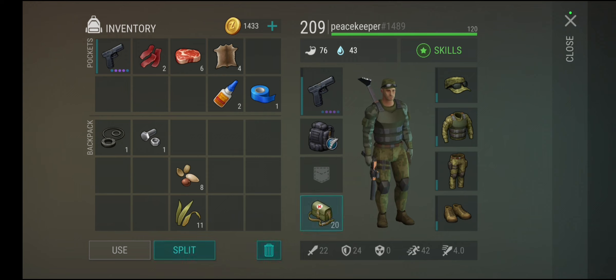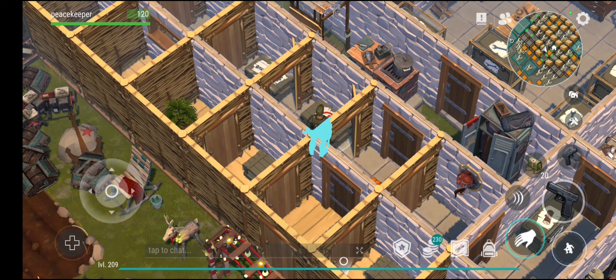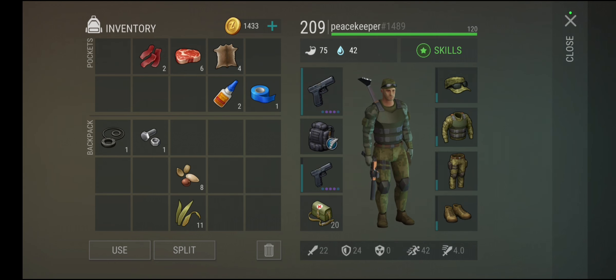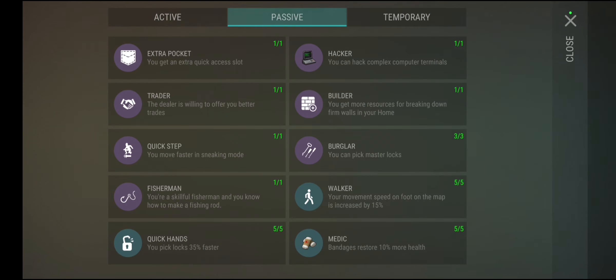For passive perks, the best one free-to-play is the extra pocket. You can't pay to get perks, so getting extra pocket early is very good — it gives you a second hotbar slot. You start with just one slot, but with the extra pocket you can carry two weapons and switch between them while still having your healing items available. That's huge especially if you combine a melee weapon and a gun. Hacker is also useful for hard locations like the red zone.